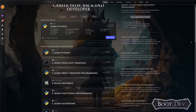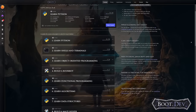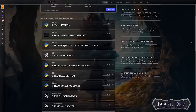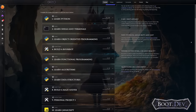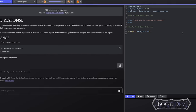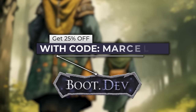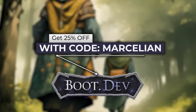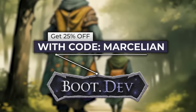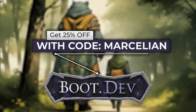All of the content at boot.dev is free to read and watch in guest mode, since not everyone has the possibility to pay for a membership. But if you do decide to take the logical next step, getting a membership will unlock interactivity and the actual game. I was hooked in the first few minutes, and by clicking the link in the description and using code MARSELLIAN, you will get 25% off your first membership payment, whether you choose the monthly plan or the yearly one. Thanks boot.dev for sponsoring this video.